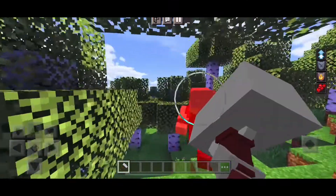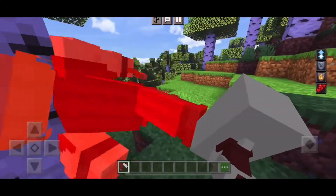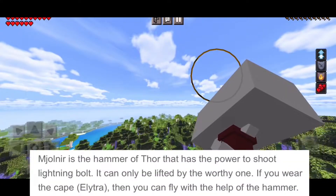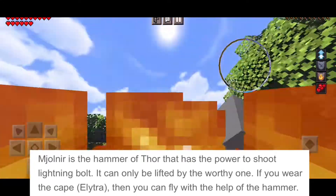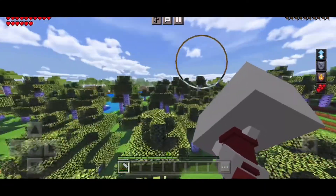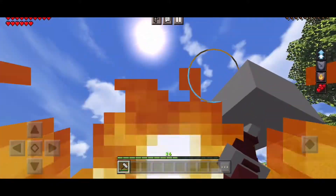You have Thor's classic weapon, Mjolnir, that can summon lightning. According to the MCPE DL page, you're supposed to be able to fly with it, but this add-on is from 2020, and I know there have been updates, but maybe it just doesn't work anymore.